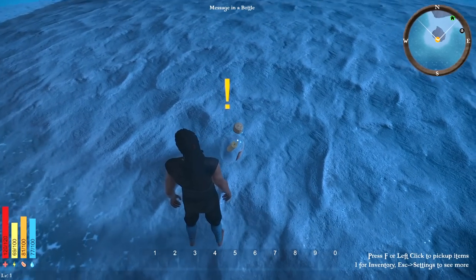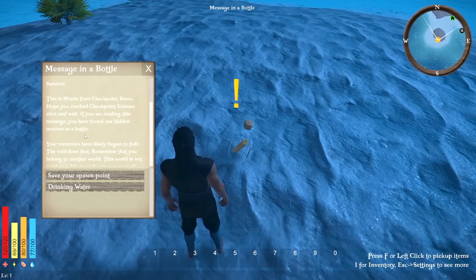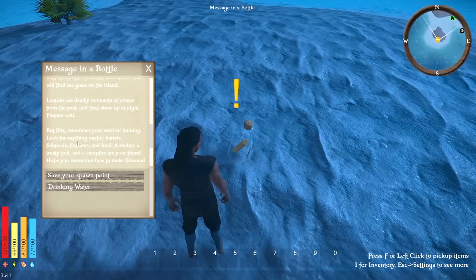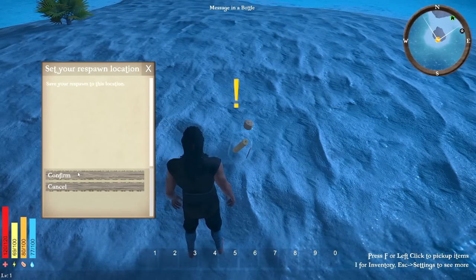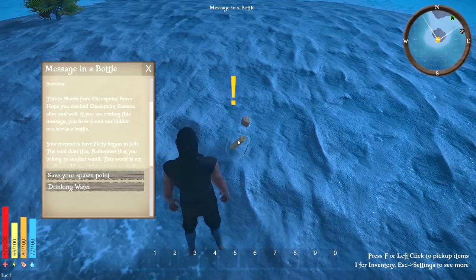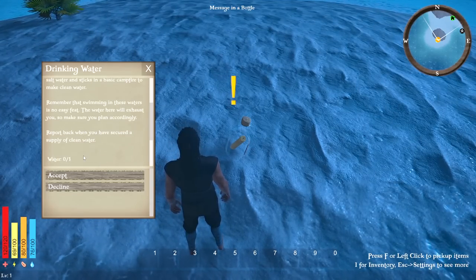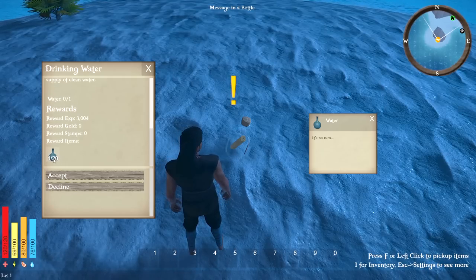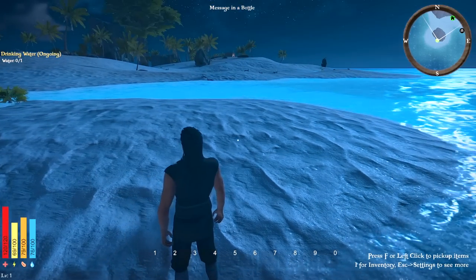It's E on this one — perfect. So 'Message in a Bottle for Survivor' — this is where we're going to get all our quests and stuff. We're going to save that spawn point. There's a tutorial going on, and the next quest is drinking water, which we actually have to boil.